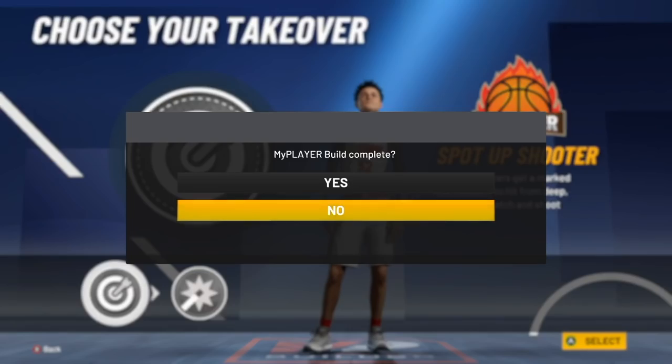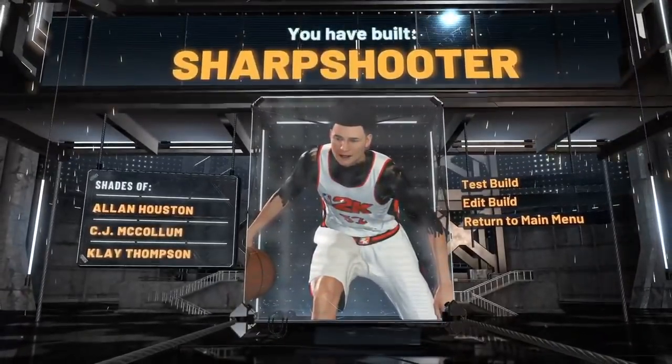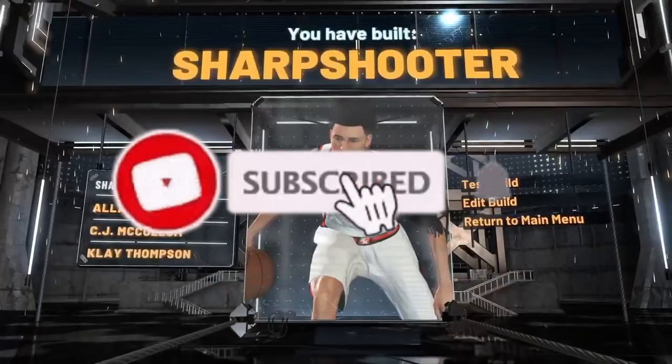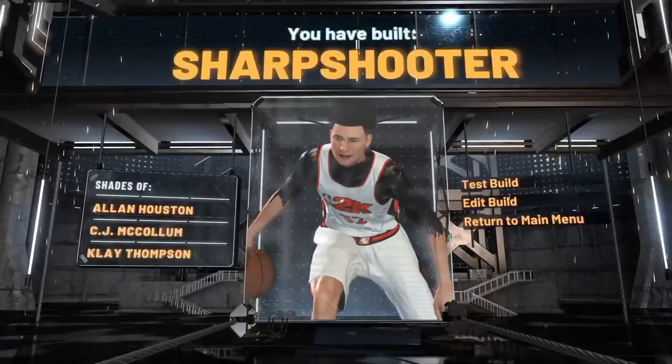As you can see, we've built the Straight Up Sharpshooter. This is a great build if you're looking for a clean, simple name that not a lot of people have anymore. It's one of my favorite names in the game — back in 2K19 I was a pure sharpshooter and this is the closest thing you can possibly get to that. It's a rare build because not a lot of people have it anymore.